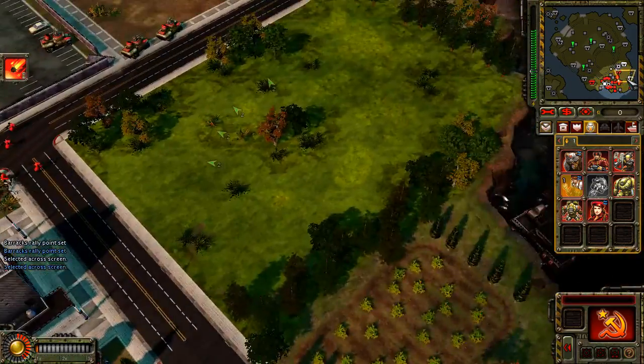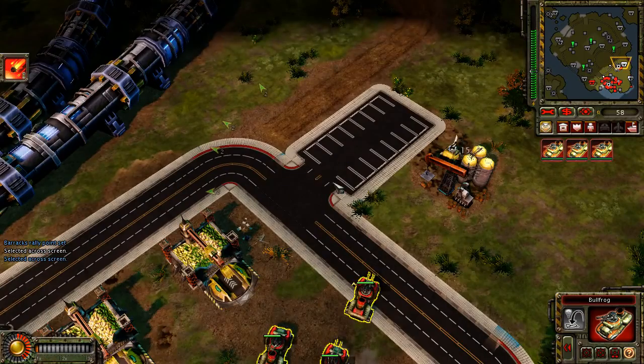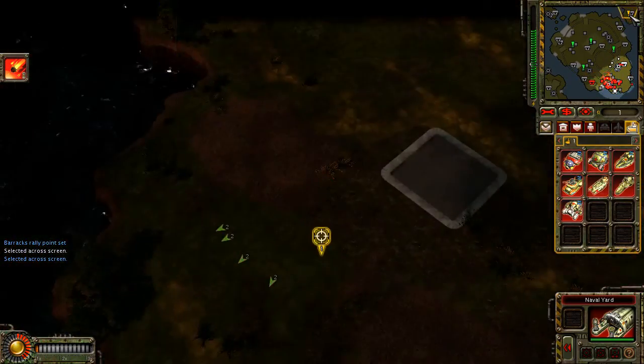Allied aircraft dominate the coast. We cannot spare any aircraft until the air base has been destroyed. Construction complete. New bonus objective received. Our base is under attack.